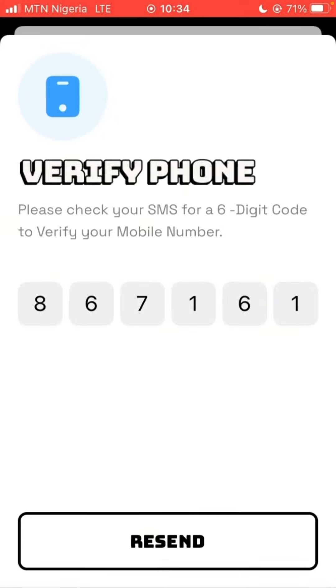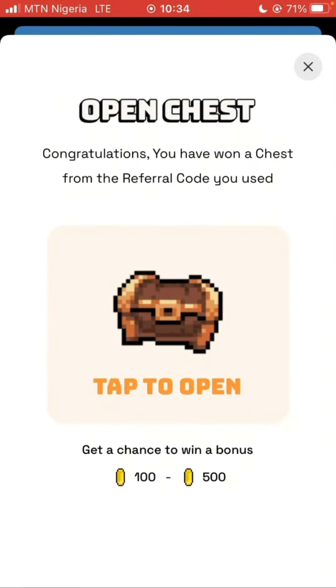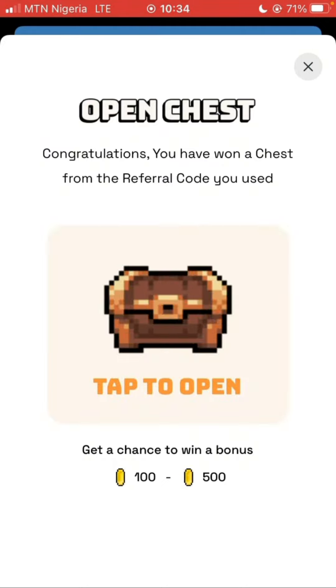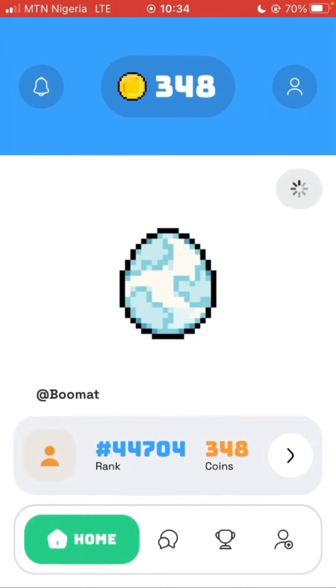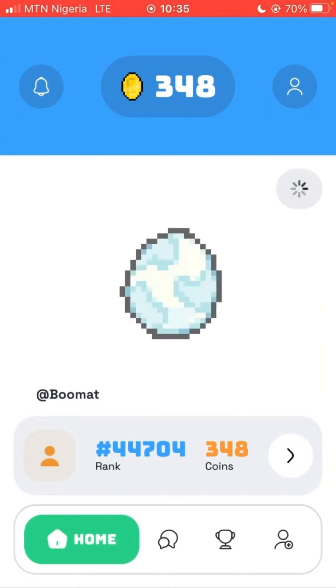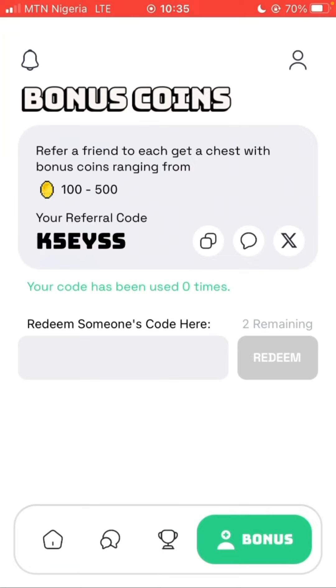You have to verify your phone number. This is the code that has been sent to me, so I'll verify it. As you can see, I get a bonus for referring this person — I actually have roughly 900-something coins because I referred somebody using my referral code.